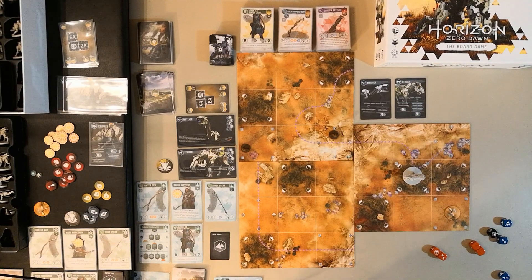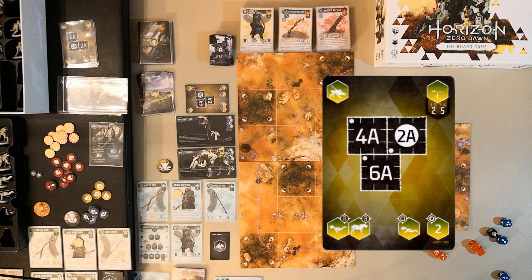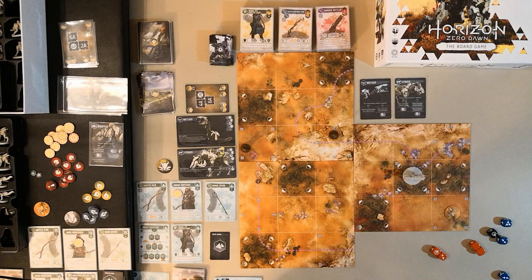We go to the maintenance phase. We check if any hunters have fainted — with two players, fainting twice means we failed the hunt. We have two encounter points, enough to declare success, but if we do we don't get the bonus shown in the card's corner: two salvage cards per player if we wipe out all machines. There's only a Strider left — surely two hunters can handle it — so we choose not to end the encounter and proceed back to the hunter phase.